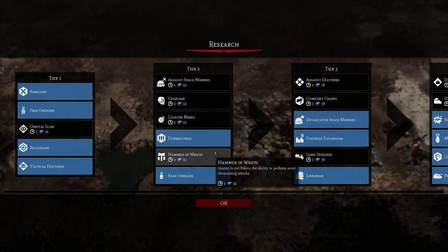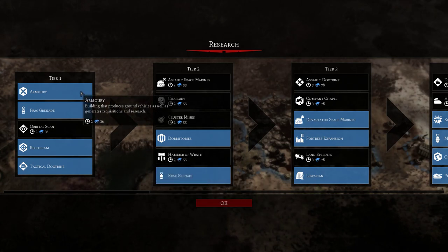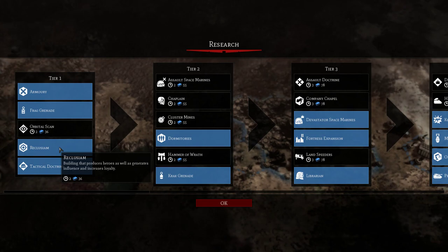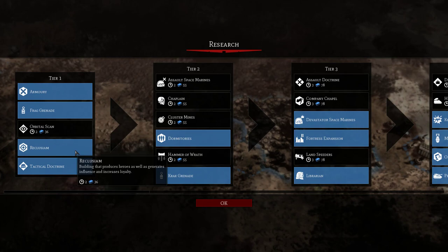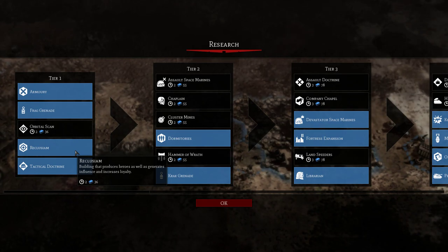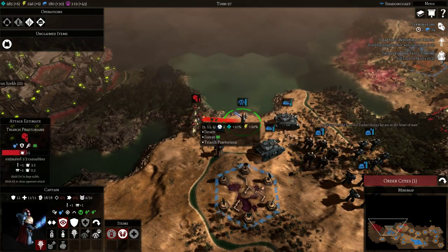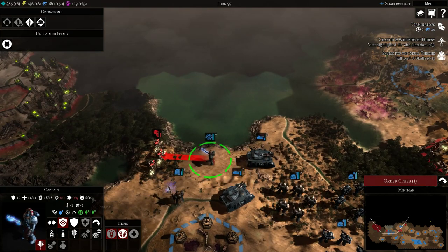Now the way Research works — once you research two items within a tier, you open up the next tier. My first piece researched was Frag Grenade, to have anti-infantry weaponry early. The second was the Recluseum, which allows us to produce heroes. I highly recommend getting the Recluseum because once built, it lets you recruit hero units. Get a Captain on the field immediately — he has Power Strike and has proven invaluable.